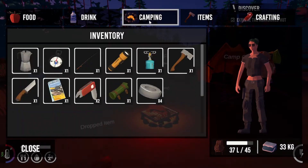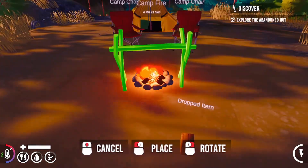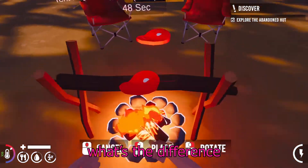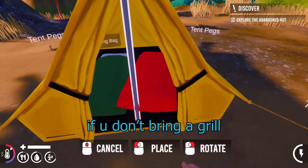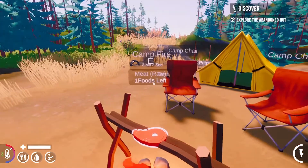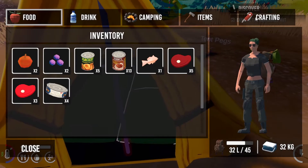I want to try to build this craftable campfire stand — so can we cook more things? Yes! Then we probably gotta remove the grill. I can only cook one thing still. It's probably because I need a grill. Why can't I pick it up? It's even more buggy — managing to select specifically the meat. I have five cooked meat now. It's really bugged.